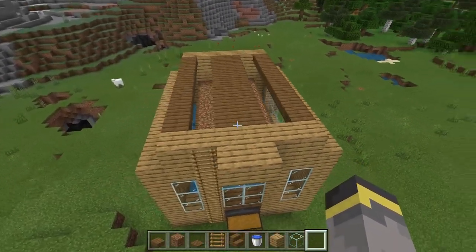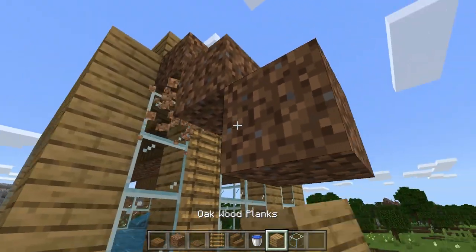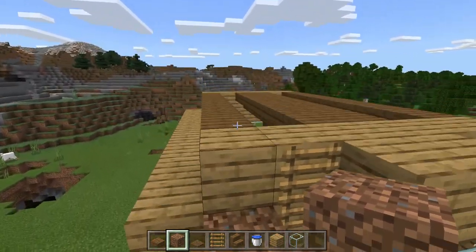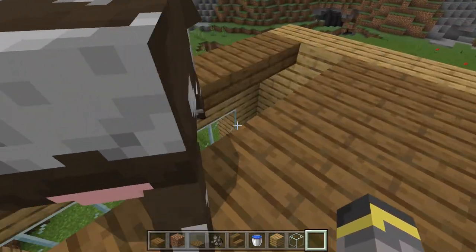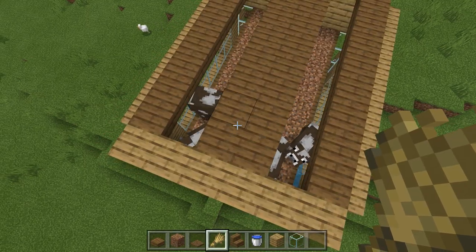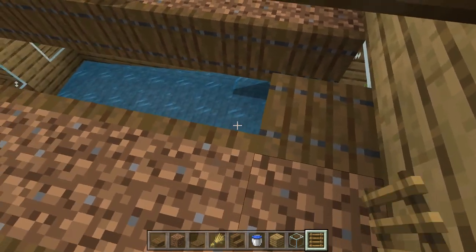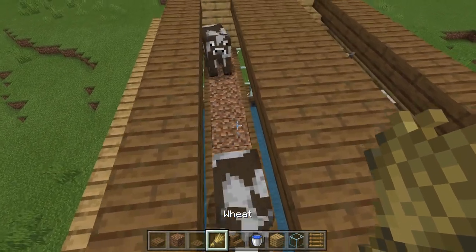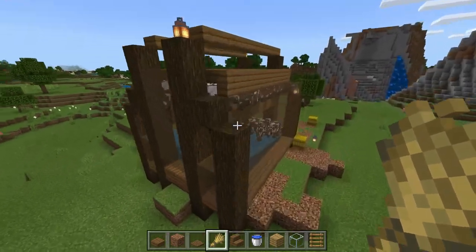Now, it's cow time. You'll need to get at least two adult cows in either side of this breeding area. You can get the cows into their areas by building some sort of staircase leading up to the top and then holding wheat out and leading the cows up here. Once you have a cow or two up on top, you should be able to nudge the cow into the gap, just like that.